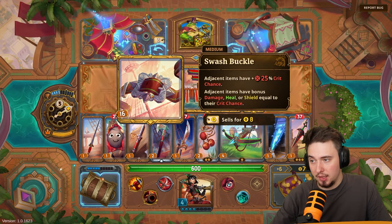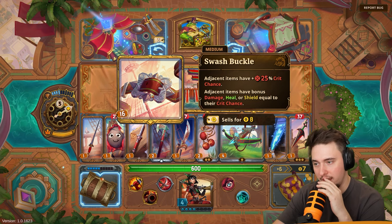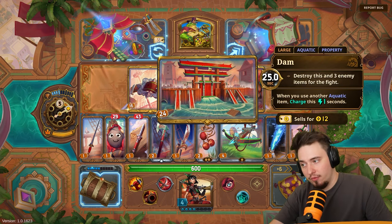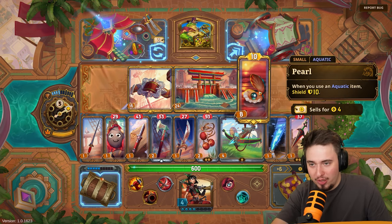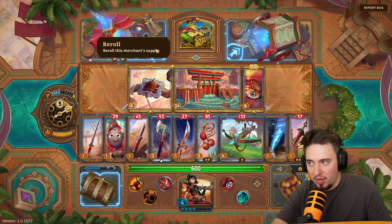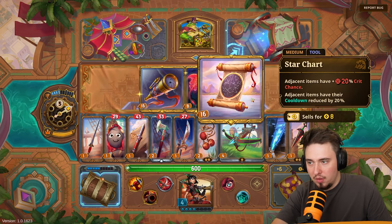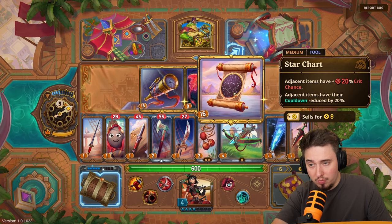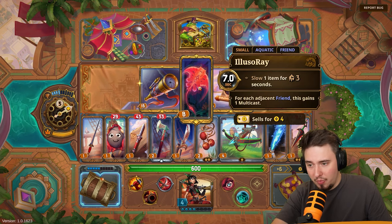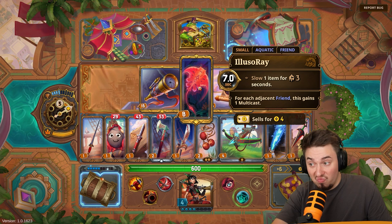Amazing gold skill: adjacent items have 25 crit chance, and adjacent items have bonus damage, heal, or shield equal to their crit chance — 4, 16, 24! Let's reroll — oh, that might be a big mistake since it'll be expensive. New options: adjacent items have 20 percent crit chance, adjacent items have their cooldown reduced by 20 percent — that's huge. Or slow item for three seconds for each adjacent friend — this can multicast.